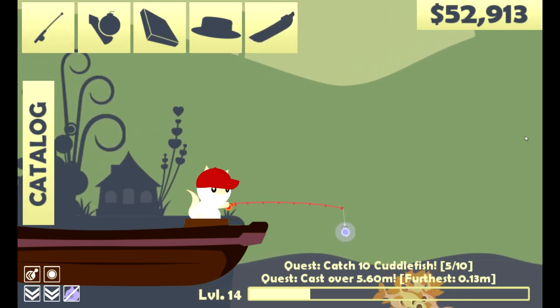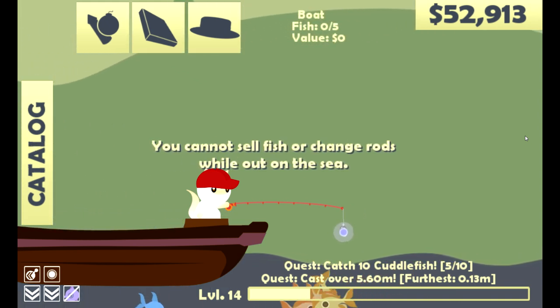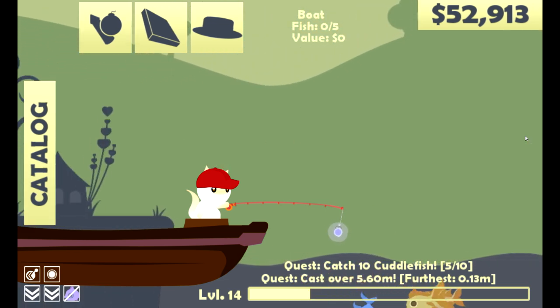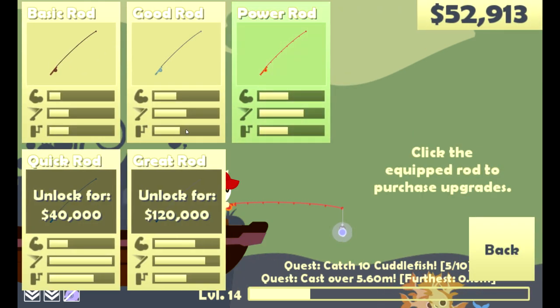The problem with the boat is that it does not actually allow you to catch deeper fish. It allows you to go further out and catch various other fish at the surface levels, but in order to get the fish at the bottom you need a longer line, and in order to do that you need a new rod. So I have ground out some money — we have $52,000 right now — that should be enough to buy our next rod, so let's go ahead and buy it now.